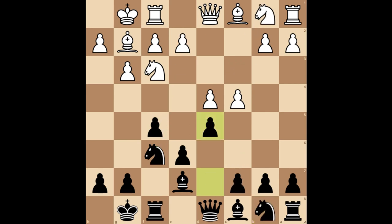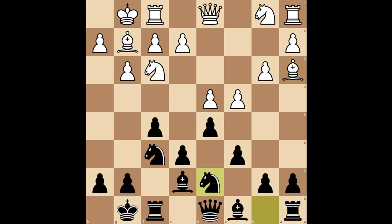Going back to the earlier position, another option for white is to play pawn to b3. You still play pawn to c6, and after bishop to a3, you develop your knight to d7. In this line, white tries to exchange black's dark-squared bishop to reduce the chances of an attack on their king. However, black still has very good chances to dominate the game.